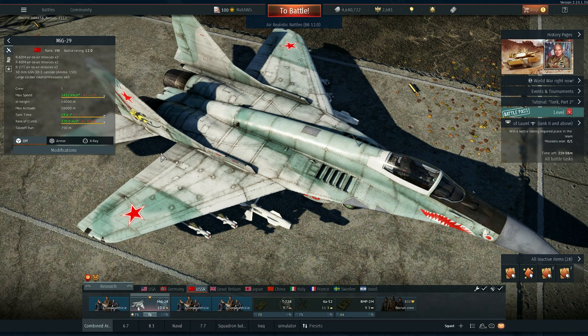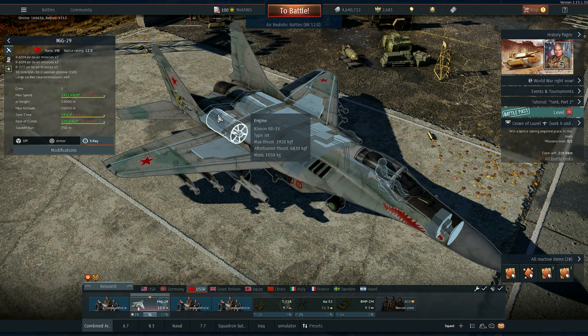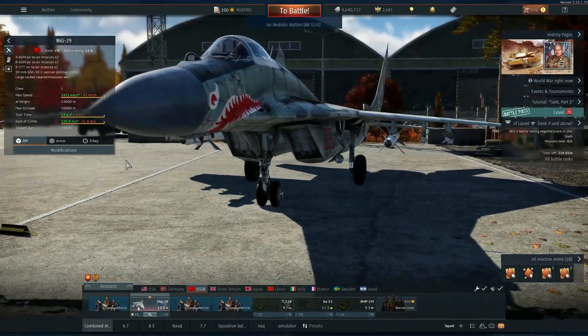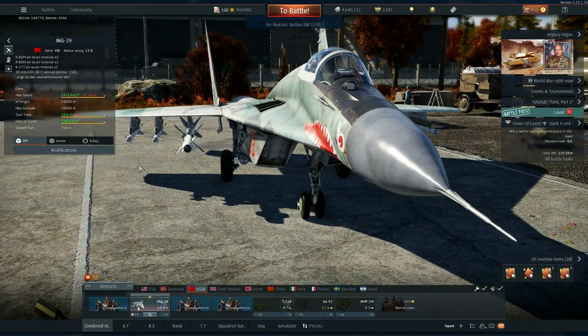The power shown by manufacturers — for example, on the Wikipedia page for the RD-33 engine of the MiG-29, it lists around 80-something kilonewtons — that figure comes from a static mount outside the aircraft. Here in the game's x-ray, the engine is installed inside the aircraft, so it loses power due to airflow restrictions.